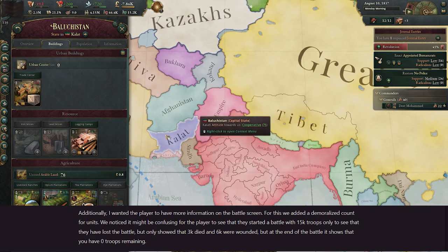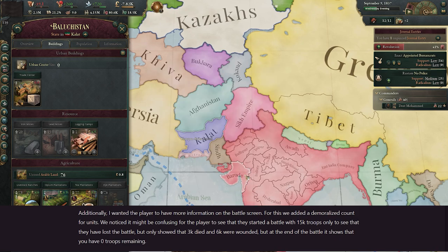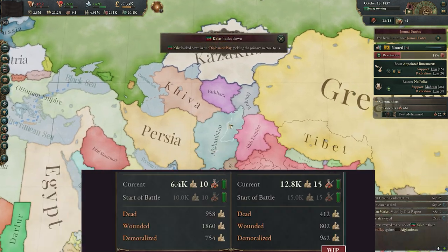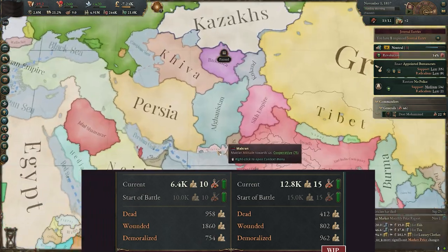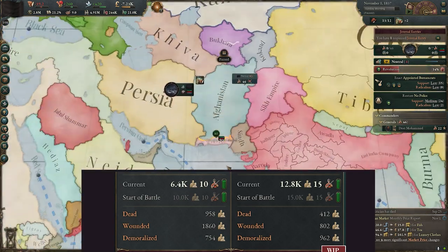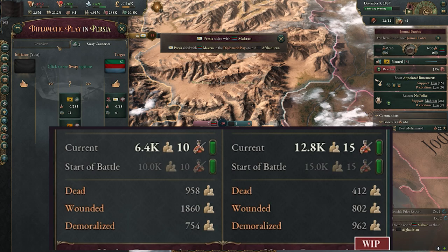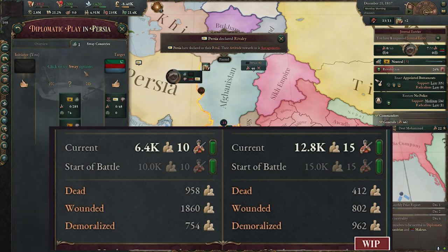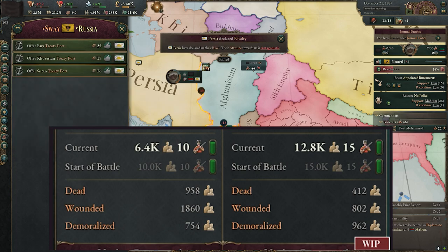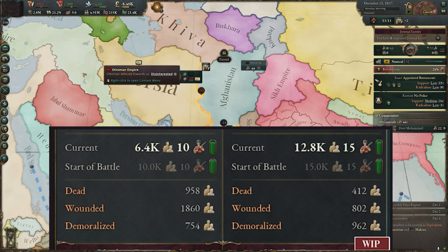Additionally, they wanted the player to have more information on the battle screen, so they added a demoralized count for units. They noticed it might be confusing for the player to see that they started a battle with 15k troops, only to lose the battle but see that only 3k died and 6k were wounded, yet at the end of the battle it shows zero troops remaining. This is a common sticking point and misunderstanding for a lot of players. It makes great sense that they now reflect those troops who are on the front line but simply broken and demoralized, rather than physically wounded - a real way for the game to reflect the morale changes made in the last major update.